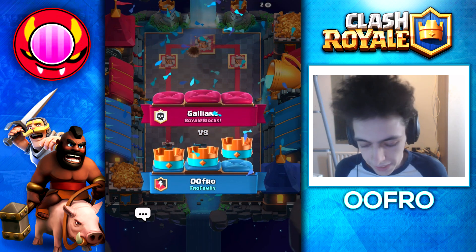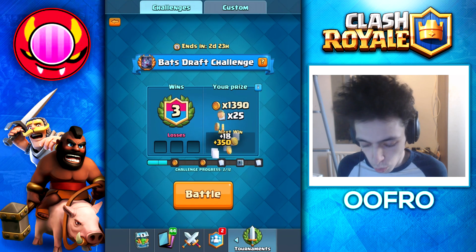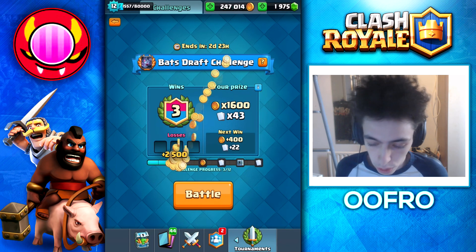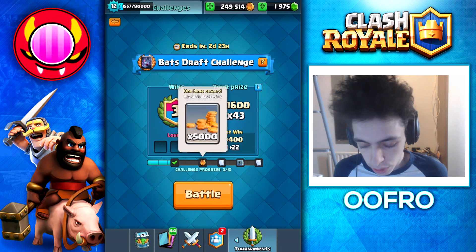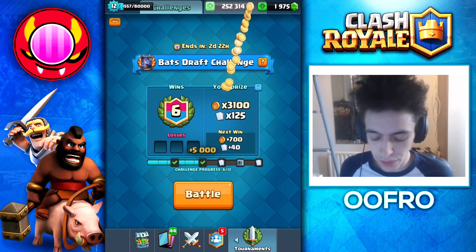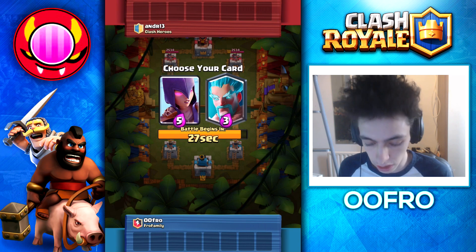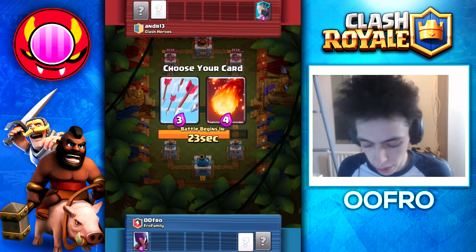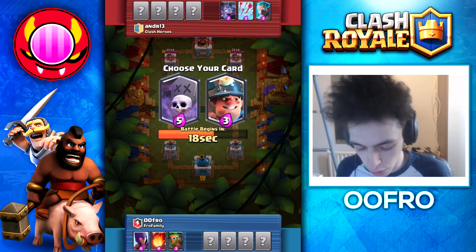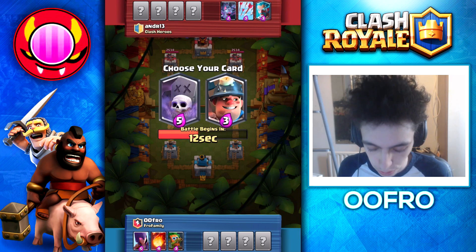We just three-crowned a dude, and this is actually our third win, which means we're going to get our first one-time reward — which is gold. Not a lot of gold, only about 2,500, but hey, gold's gold. I'll take it. Now we're halfway through this challenge, 6-0. You guys can see we get 5,000 gold, and obviously we're getting closer and closer to getting these bats actually unlocked. How I'm drafting — I'm just drafting normal cards that are powerful. I'm not really focused on using the new card now, because after I unlock it I'll have it forever, so why rush?